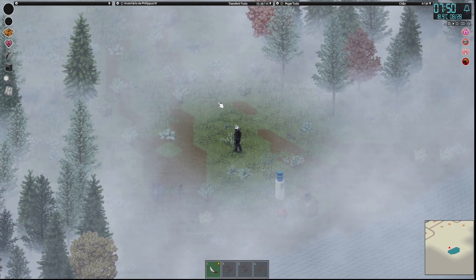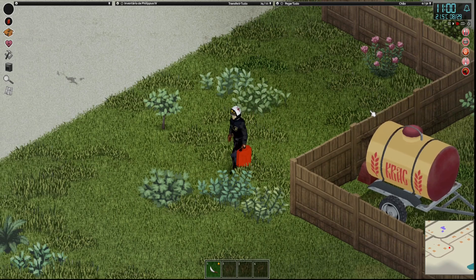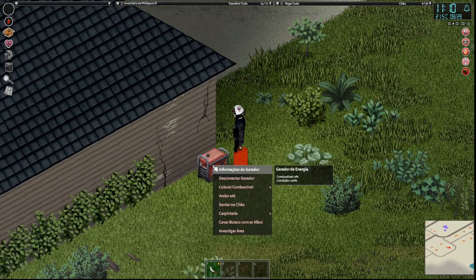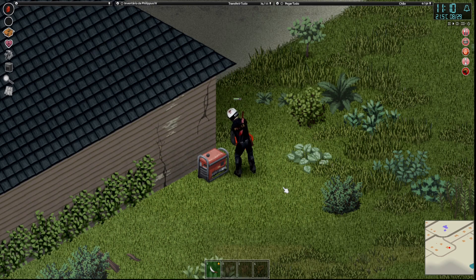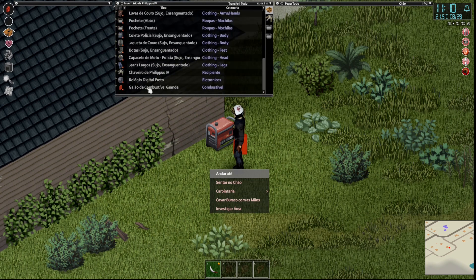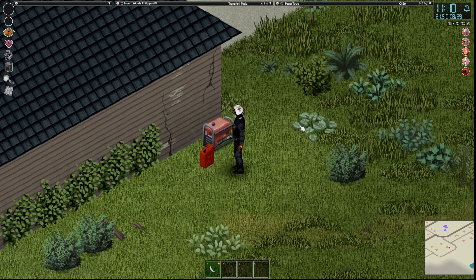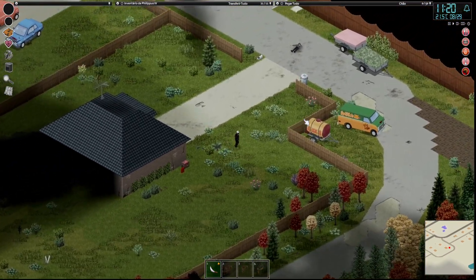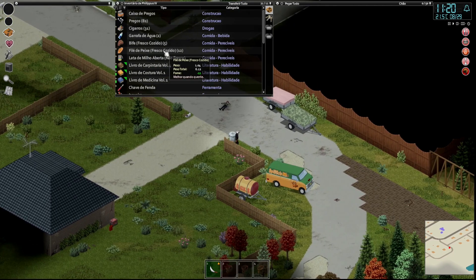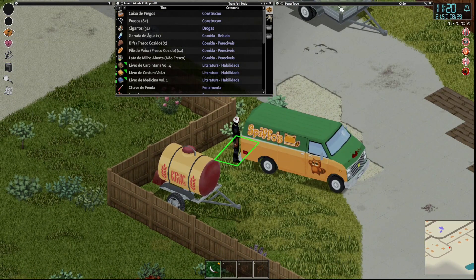Vou ter que dar uma descansada e trabalhar. Decidi ligar o gerador aqui nessa casa para conseguir assistir os VHS. Eu tenho já. E também para preservar os alimentos que eu fiz ali. Vamos pegar os VHS. O que acontece? Esses bifes e o filé — tem muita comida. Peguei 80 quilos, estou engordando ainda. Acumula muito caloria esse peixe, eu acho, como a gente não tem informação ali de quanto é de caloria.